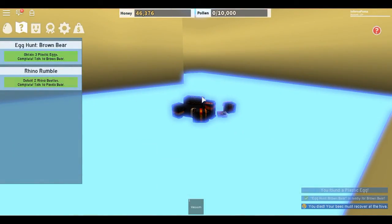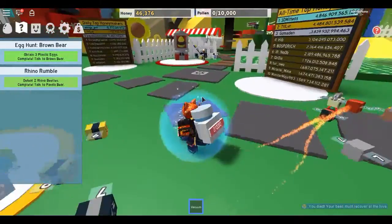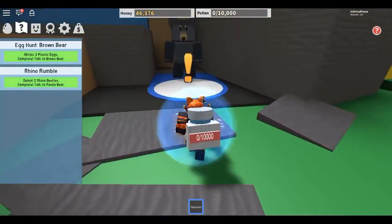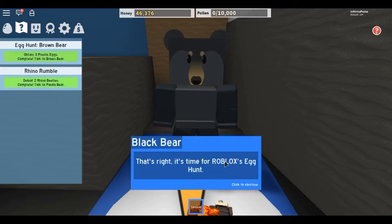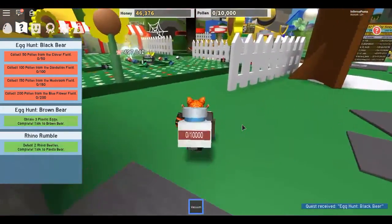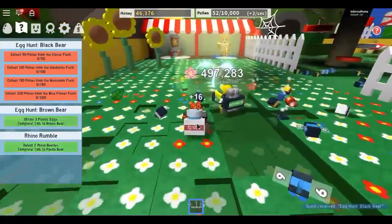Once you get all of those done and turn in those quests, you'll get marshmallow seeds or whatever. And you're going to have to go to the egg thing that's by the shop, and it will give you the egg.